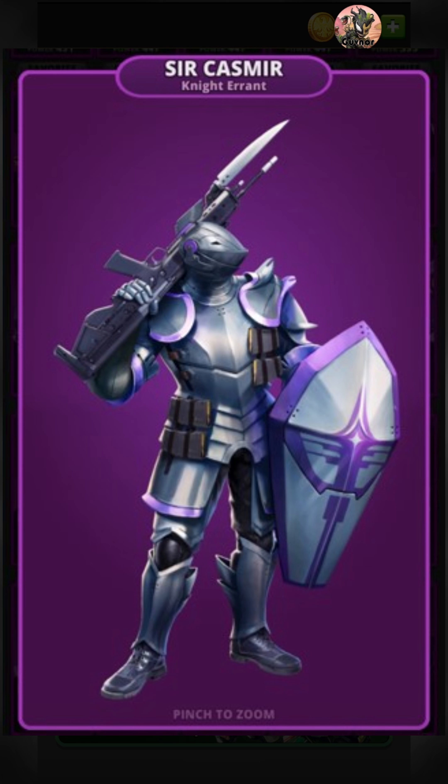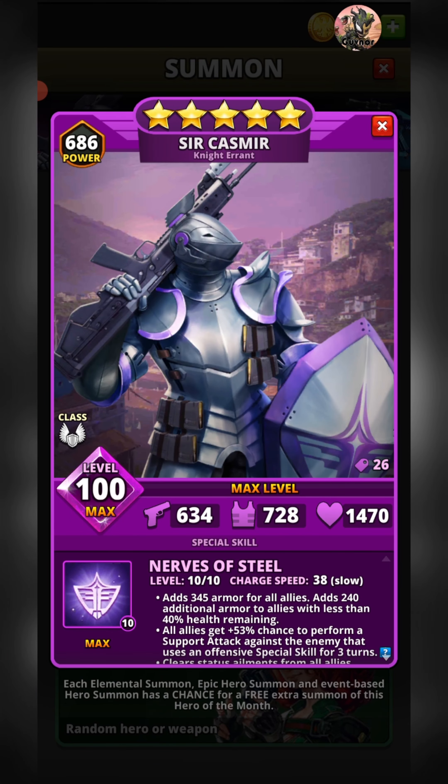Interestingly, a Knight Errant was a knight off in search of adventure — questing for challenges that would test them in battle and allow them to display their skill and chivalry. There's not really too much of that reflected in this image, but it's a nice piece of trivia. The final thing I noticed was his choice of footwear — not very knightly to wear combat boots, but then neither is wielding an assault rifle.